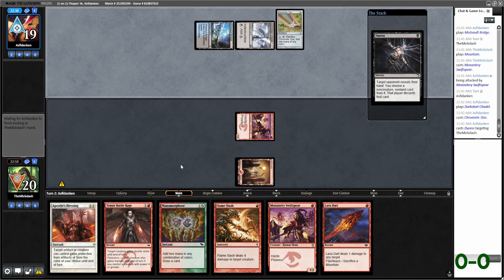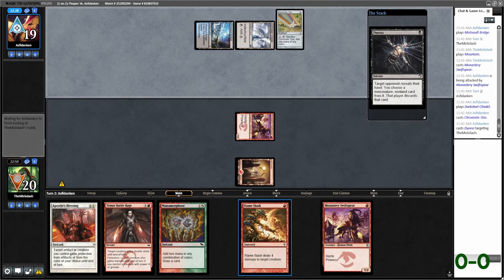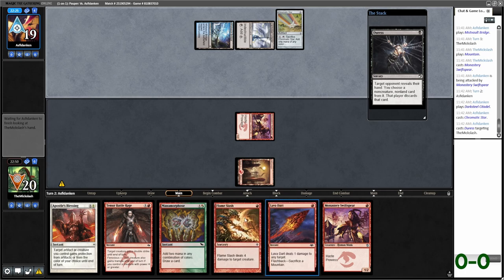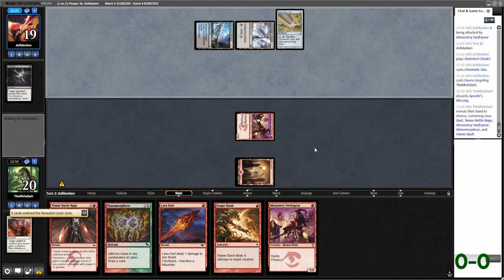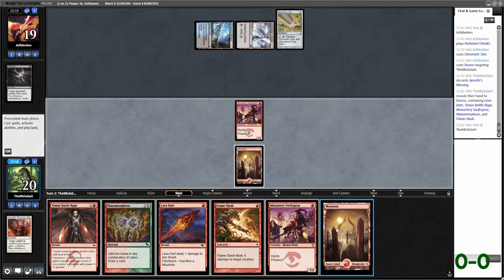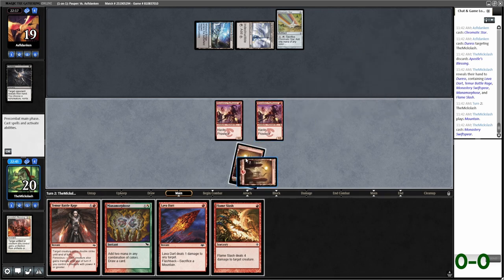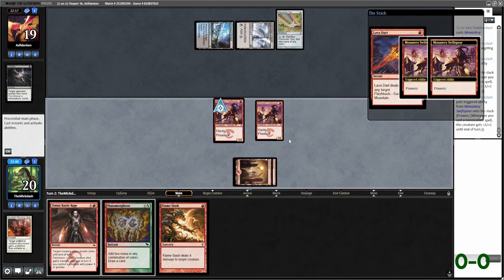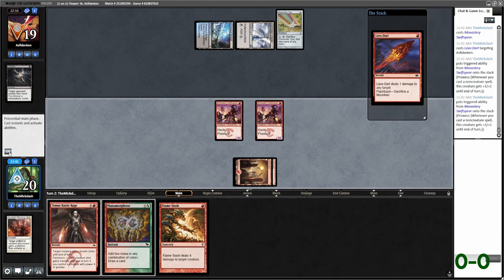I get hit by Duress. I think I take the Manamorphose here — Manamorphose allows us, if we draw a land, to go pretty deep in one turn. They reveal Apostle's Blessing, so that means they've got some kind of targeted removal. Actually meant to keep the Manamorphose. And then Lava Dart, but it is what it is.